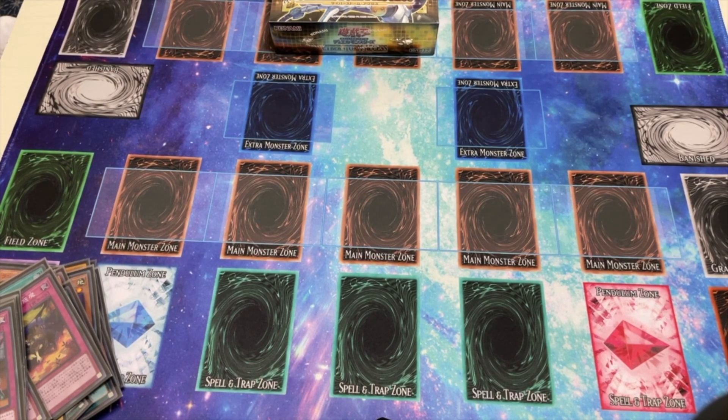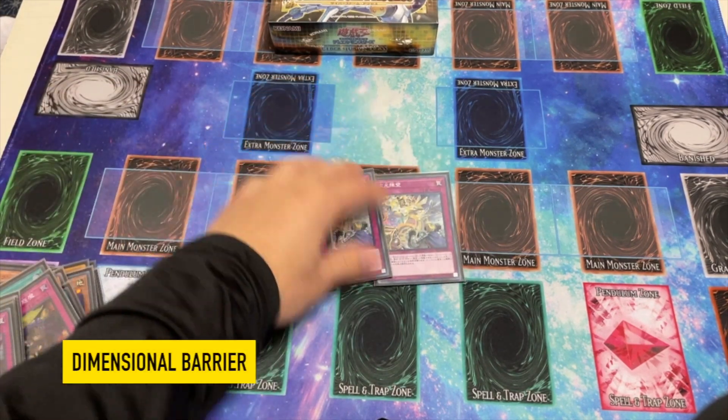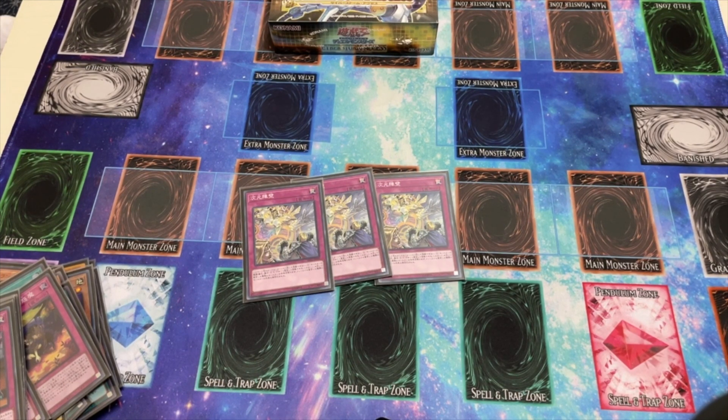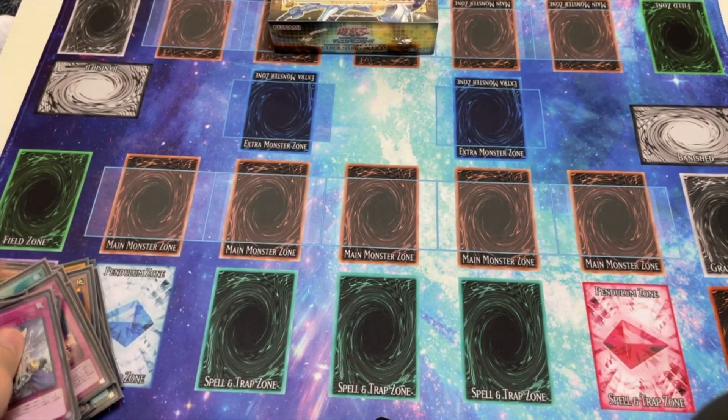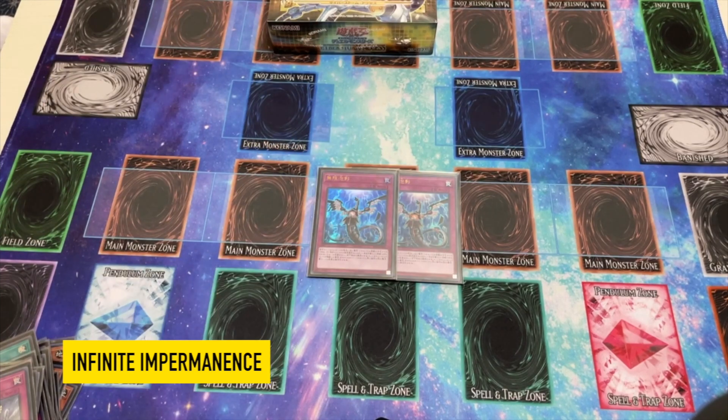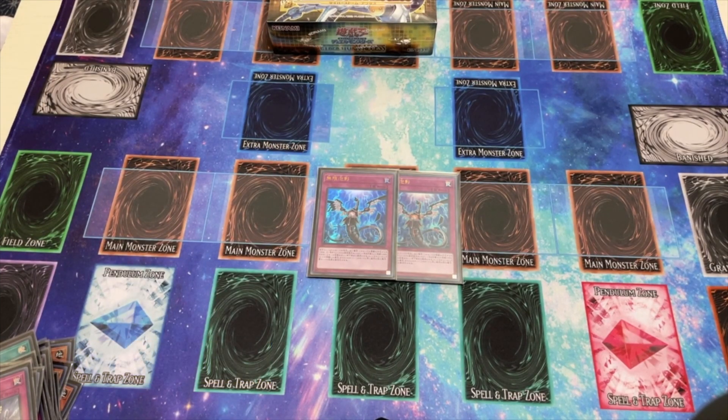For our generic power trap cards we play three Dimensional Barrier. No explanation needed, but there are a lot of extra deck decks running around, and even if your opponent doesn't play an extra deck deck, you can activate it, call anything, and go off from there because a lot of your Trap Tricks monsters gain effects when you activate a normal trap card. Next we play two Infinite Impermanence — our last hand trap, really great for negating stuff and also triggers your cards as well.